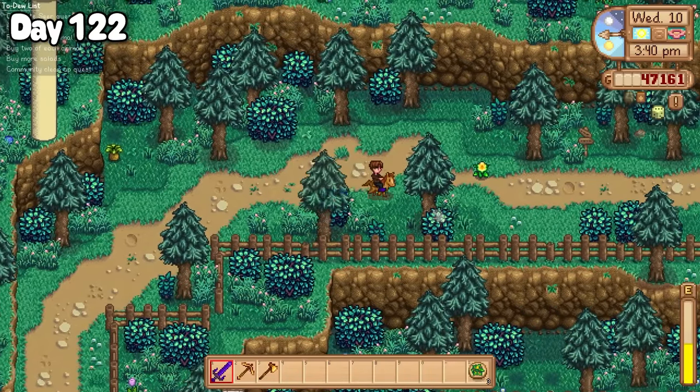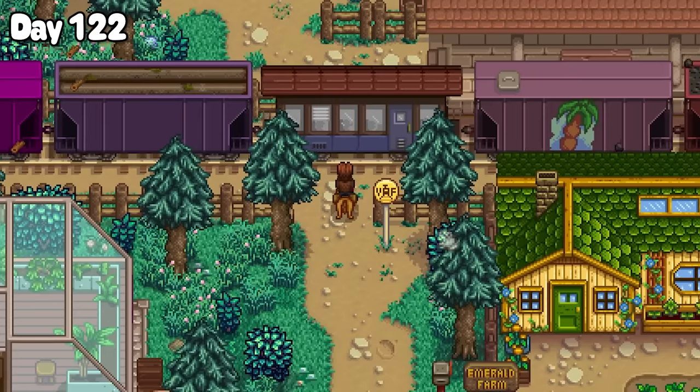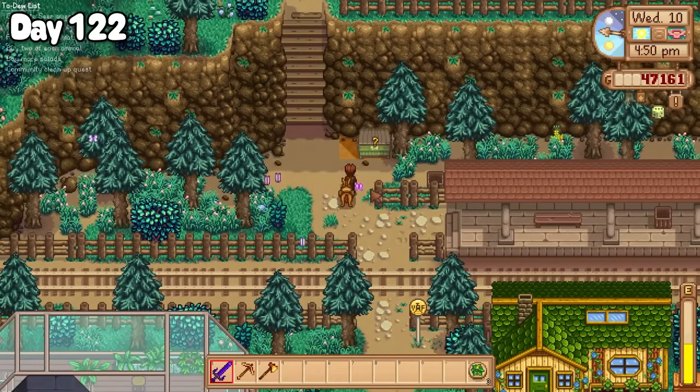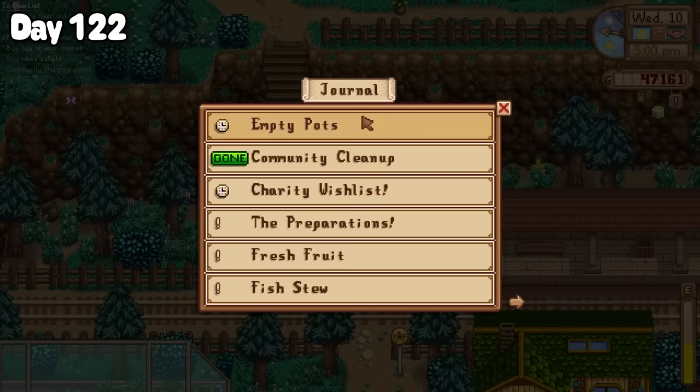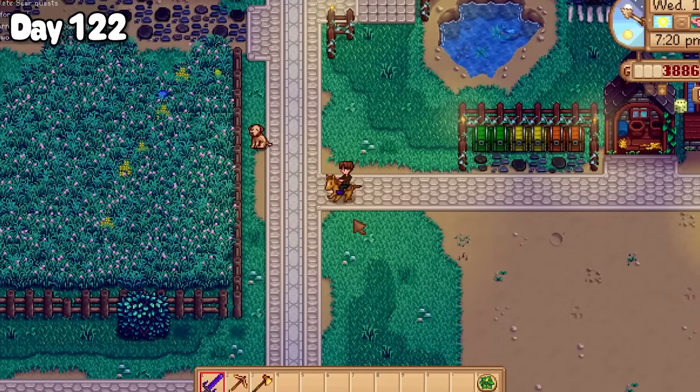So once I had all the trash, I headed up to the railway — and oh, come on, who put this train here? Of course, the one time I need to get over the train tracks, the train's going past. Once it had passed, I dumped the trash into the bin just as requested, and I ticked off another special quest.